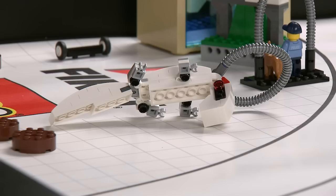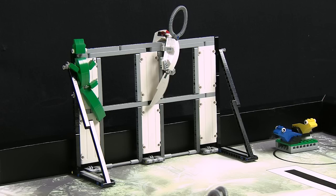Biomimicry. The robot needs to hang this mechanical gecko on the test wall. Instead, or for additional points, the robot itself can hang on the wall.